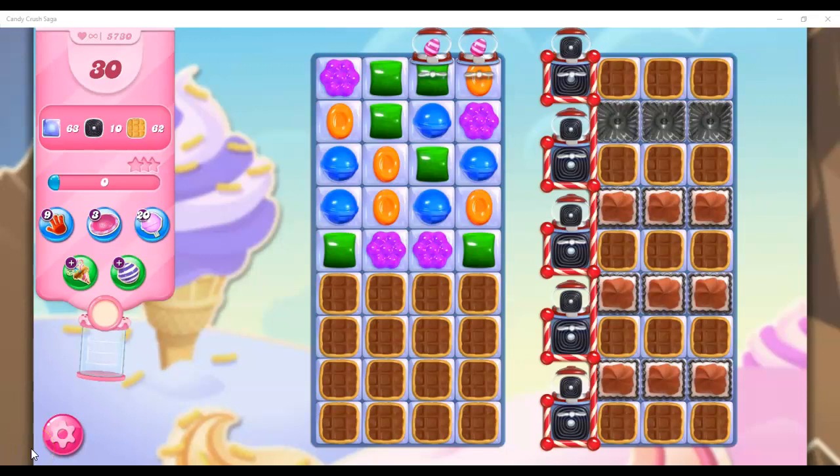Hi friends, this is Susie, your Candy Crush Guru, here to help you solve the puzzle of Waffle 5730, where we have 30 moves to clear out 63 jelly, collect 10 licorice, and 62 waffles.